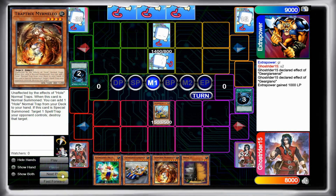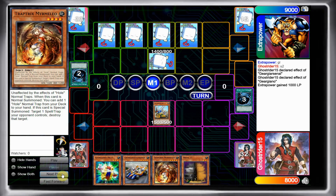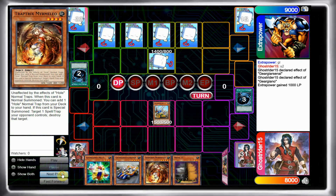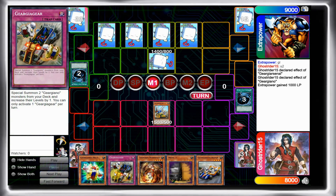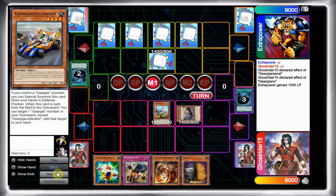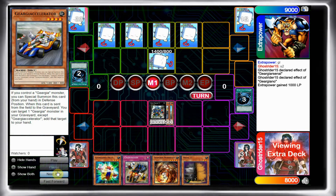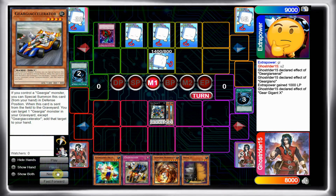He just sets one monster and his entire back row — he sets everything, actually. That's pretty rough. I draw into Gear Gear Gear, which is a really good card in this format. I special summon Accelerator and go to Gergian X, but he Bottomlesses me.